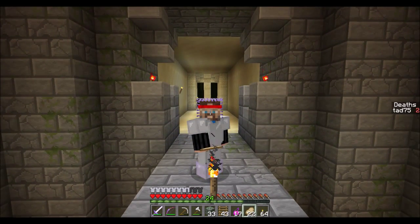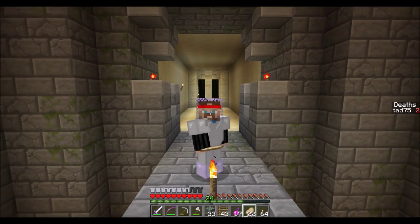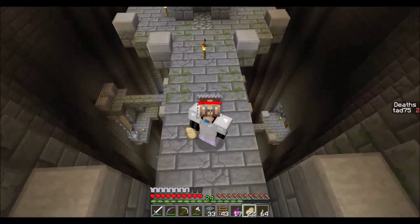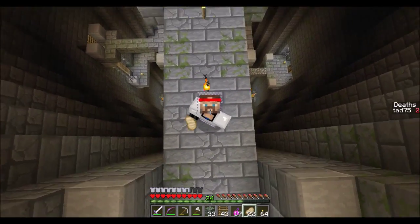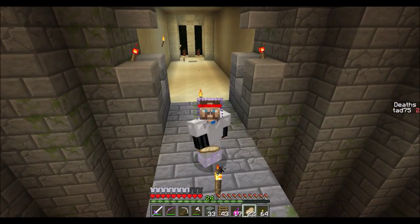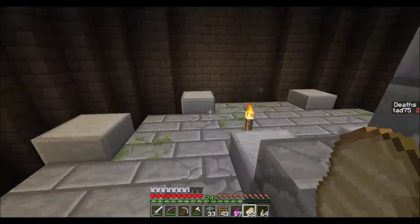Welcome back to episode 6 of Mages Escape. This is Tad, and I am the player playing this map. I last left off in this big lava hole right here, and there's a button down there that I need to go push, so I'm gonna go ahead and see what that button does.